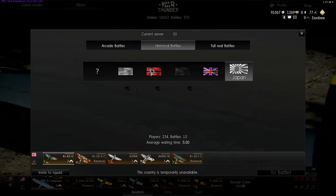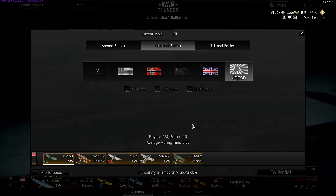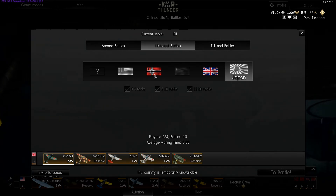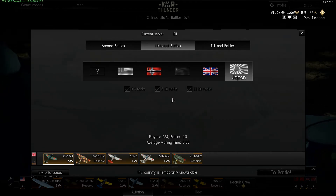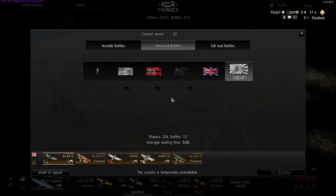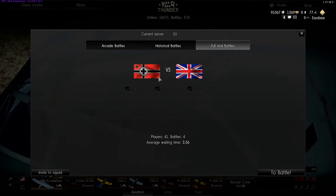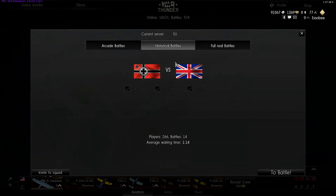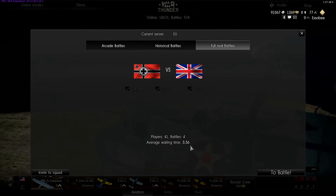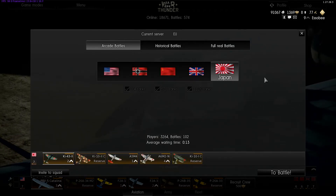There are also historical battles, which change periodically. Right now it's Germany versus England — a battle that actually took place. You can't choose your army; you'll get randomly thrown into one, then pick a plane from that army. It's not like arcade where a Japanese, German, American, and British plane can all be on the same side. Full real battles are the same as historical but with full sim controls — there are fewer people playing and a longer wait time.